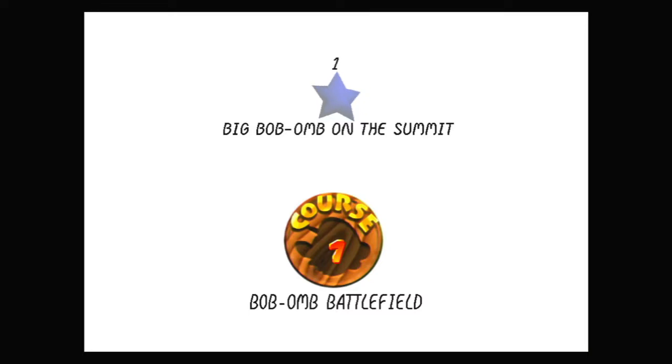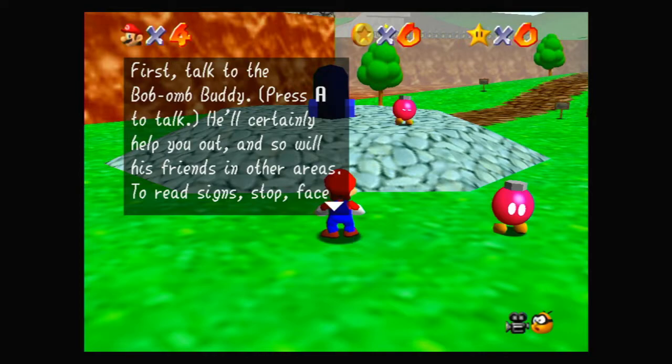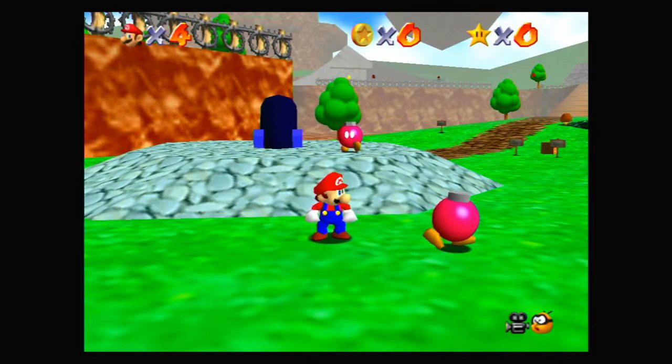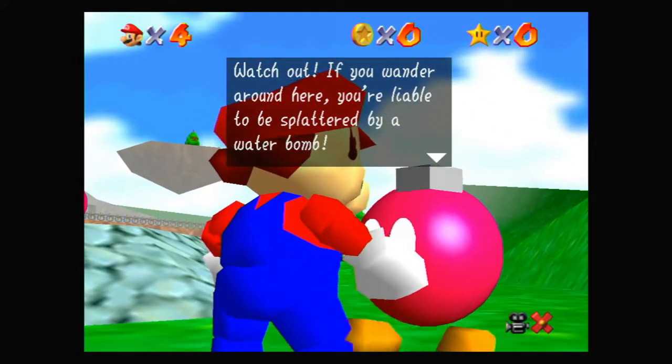Let's go into this painting. Course 1: Bob-omb Battlefield, Star 1: Big Bob-omb on the Summit. The in-game tutorial says: you're smack in the middle of the battlefield; first talk to Bob-omb Buddy — press A to talk. He'll certainly help you out, and so will his friends in other areas. I'm pretty sure the game should know that you don't need to be explained how to press a button to scroll text, but I guess this was an older game and people might not have actually known how to play.